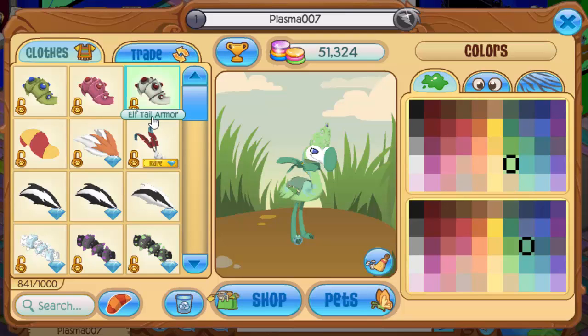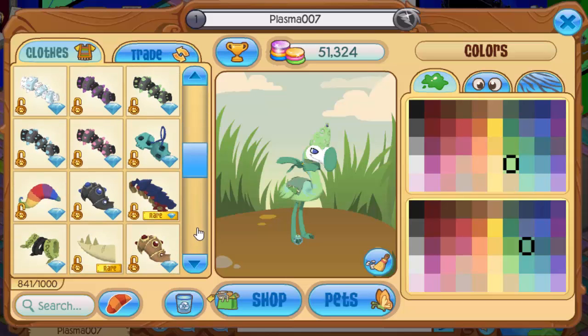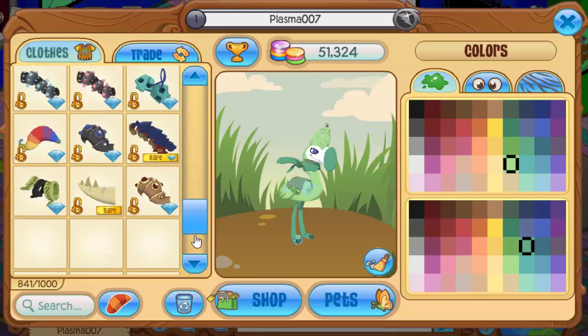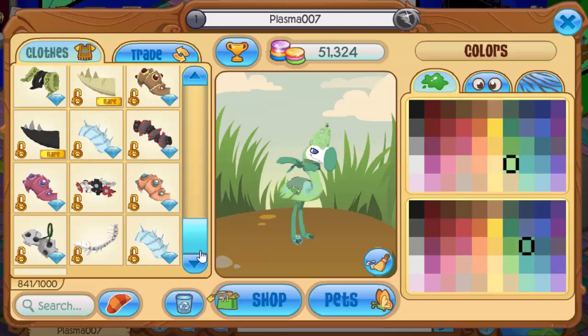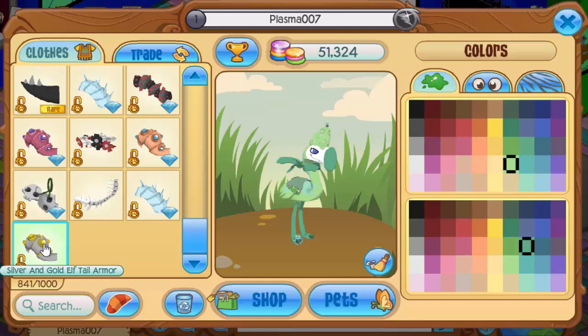And finally, the tail items. My three beta tails — a white, green, and pink. And then I have some diamond items — I think most of my tail items are just diamond. Most of them are just diamond, and I do not know how I got that silver and gold elf tail — I think that's in Graham's workshop.